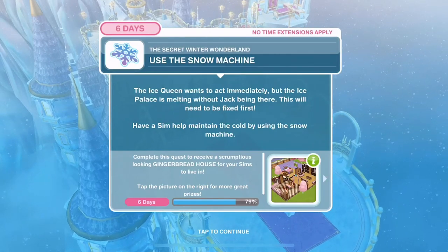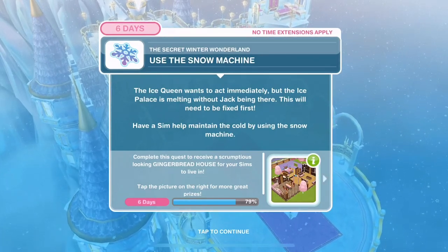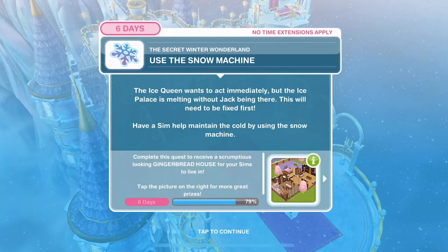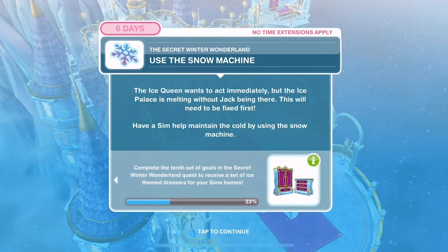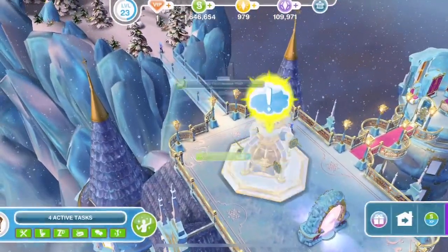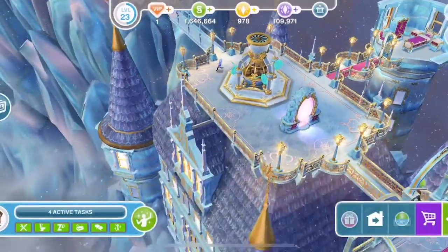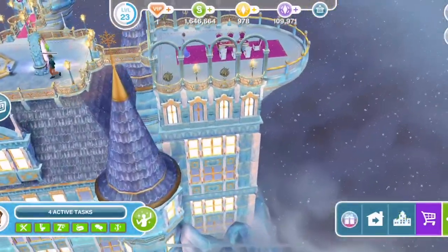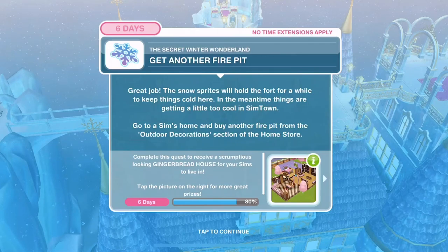Your Sims need to report back to the ice queen so she can come up with a plan of action. Tell her what happened - 2 hours and 15 minutes. The ice queen wants to act immediately, but the ice palace is melting without Jack being there. Have a Sim use the snow machine to maintain the cold - 4 hours and 15 minutes. The snow sprites will hold the fort.